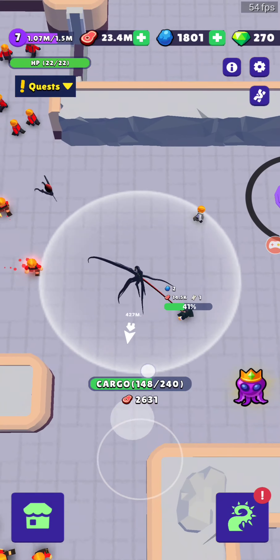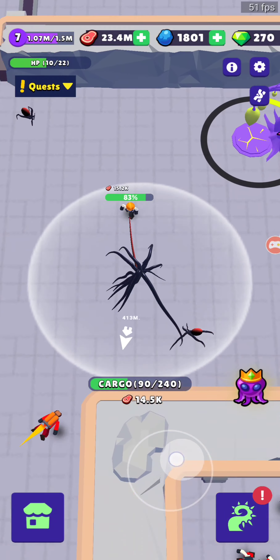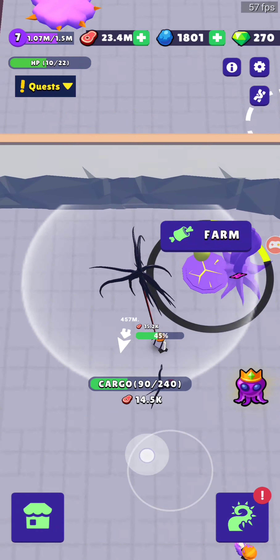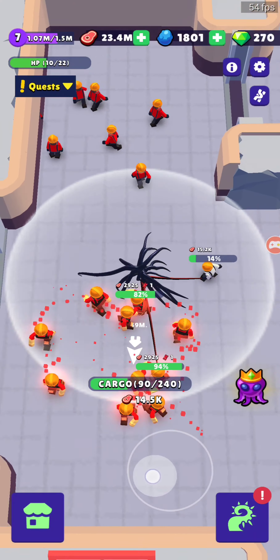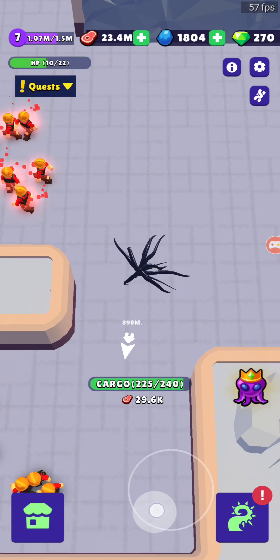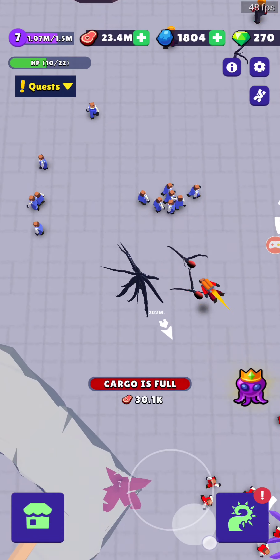Oh boy, somebody got me — safe! So yeah, we can eat this guy. Obviously you could probably get more red DNA ribbons by eating this guy than just running away from him in the top corner. This is basically how I've been playing — pretty much anytime I'm uploading a video or doing something that takes time. Down here these guys are too dangerous for me and no space, can't eat them.